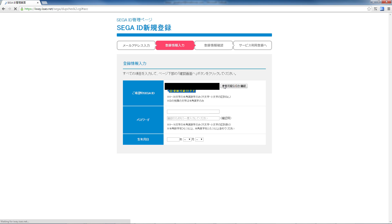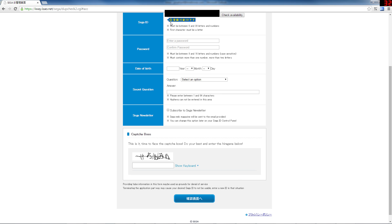Type in a username and click the button to the right. If you get a circle, that means that username is available. If you get an X, try a different username. Next, put in a password. Below that, set your date of birth. After that, it will ask you what security question to use. Select one and then put in the security answer. When it comes to subscribing to the newsletter, unless you can read Japanese, I recommend skipping that.